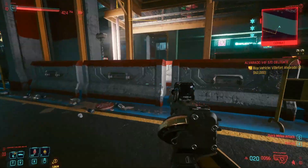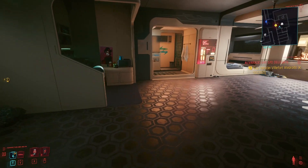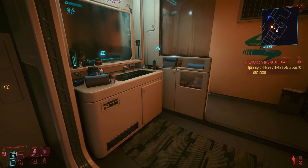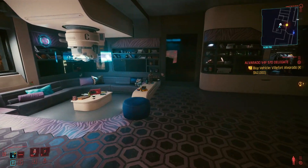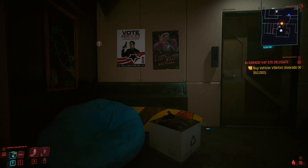Welcome back to the channel for a Cyberpunk 2077 guide video, this time on all the items you can acquire and place in your apartment to make your pad as vibrant and lively as possible. Spoiler alert for those who haven't finished the game — many of these pieces of memorabilia are unlocked through quests, so here's your warning.